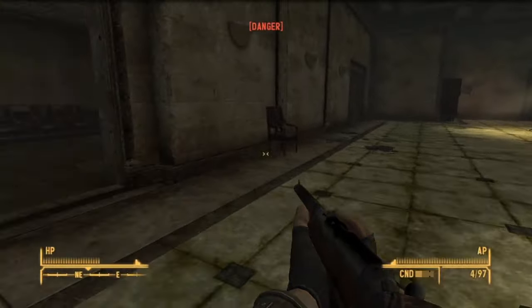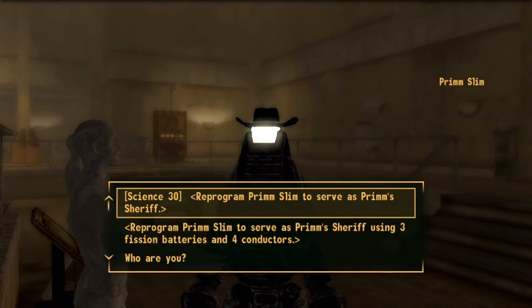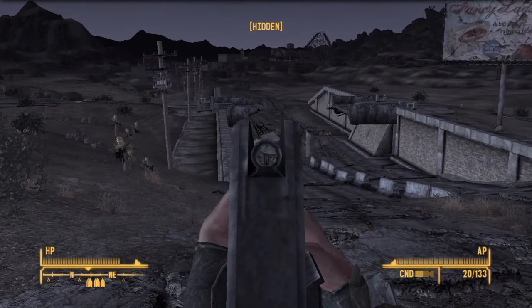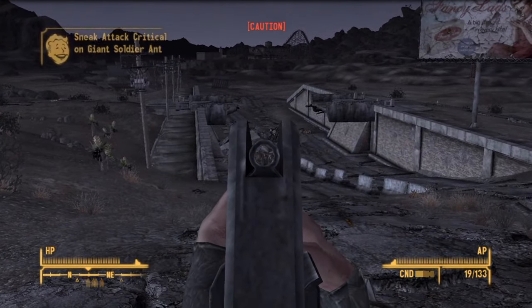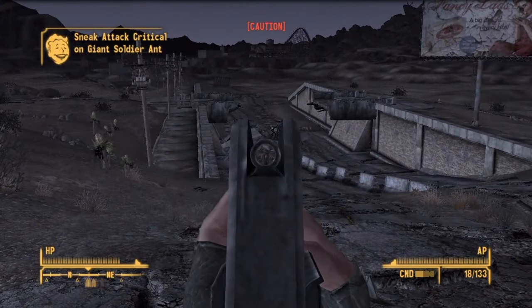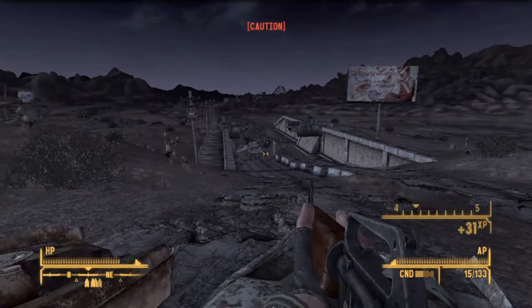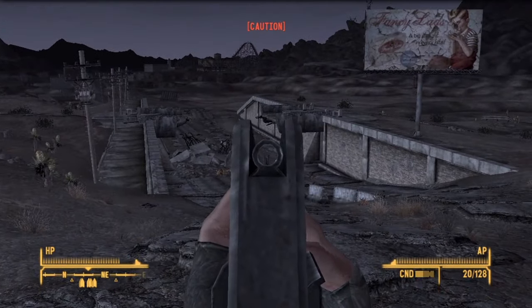Anyways, the convicts were nothing to write home about, so I finished off their leader, freed Deputy Beagle, and then reprogrammed Primm's Securitron because have you seen the guy — got myself some easy XP. Even though I didn't give them Primm, I decided I probably should do a little work for the NCR, just in case I wanted to save the President later. If you're wondering what faction I'm siding with, it'll be Mr. House this time around. I dealt with the ants for Ranger Jackson before heading to Nipton like a good little soldier.